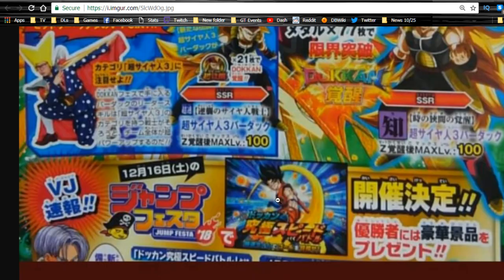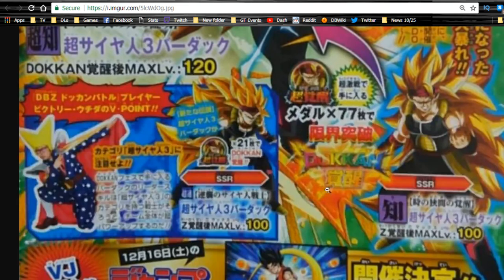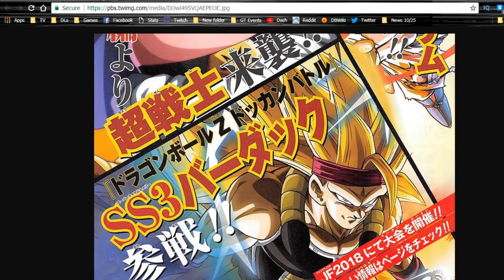Trying to see if I notice anything else — you got Goku flying in, V Jump banner, nothing else really here. Super Saiyan 3 Bardock is coming! The Agility one — I'm probably gonna feed it into the dupe system. I'll have to get four more, max them out, and wait for the Dokkan event so I can throw some potential into him. I'll probably keep those Agility Super Saiyans to keep feeding into the Super Saiyan Bardocks I have.